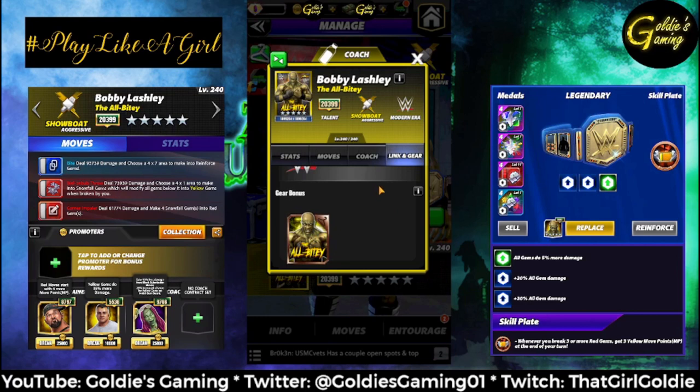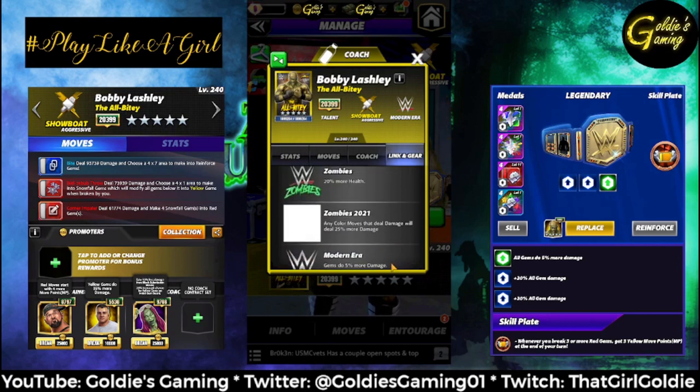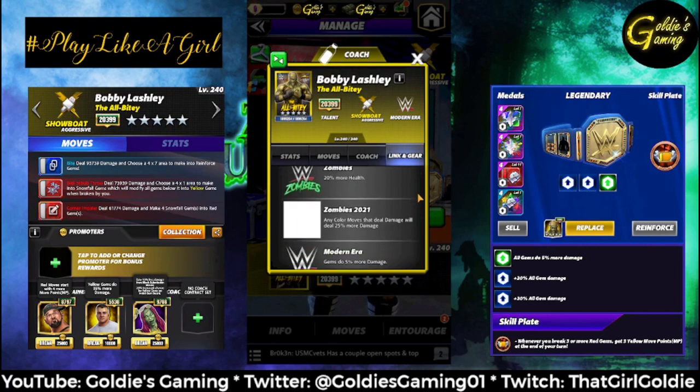Even that looks amazing. So modern era: gems do 5% more damage. Standard zombie link: 20% more health. And the zombies 2021 link: any color moves that deal damage will deal 25% more damage.